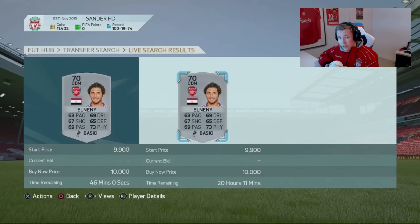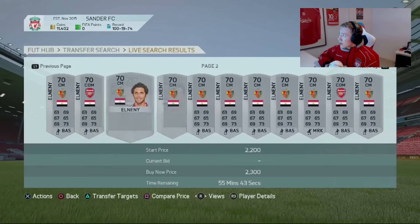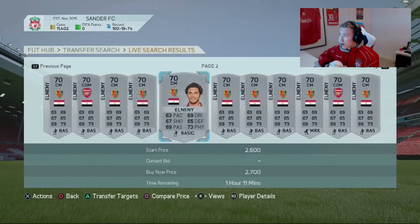As you can see, this guy right now is listed for 10,000 coins, but earlier today one of you guys sent me a picture of this guy — you got him for 200 coins. Not everyone knows that these silver cards are actually transferred, so they list them up for very cheap. That's the reason you can find a lot of these cards cheap on the market.